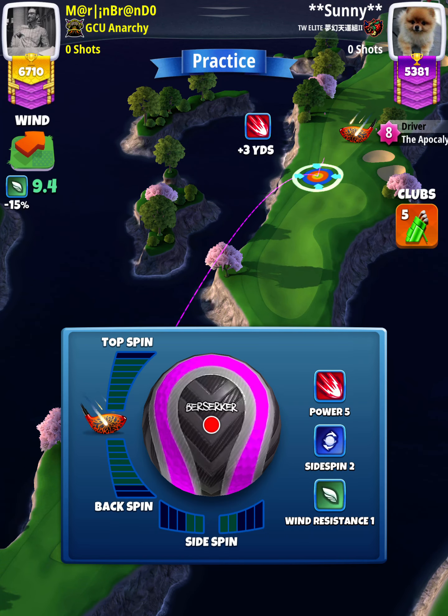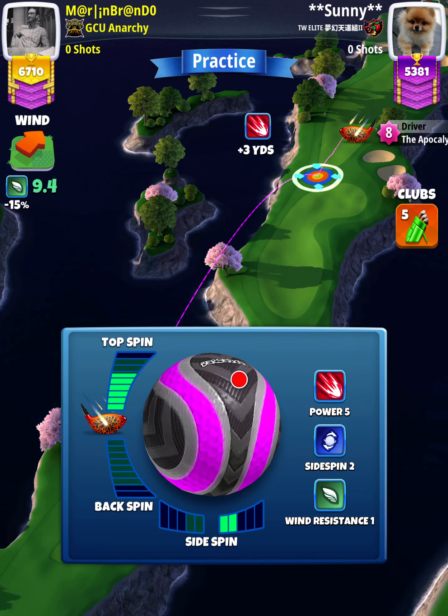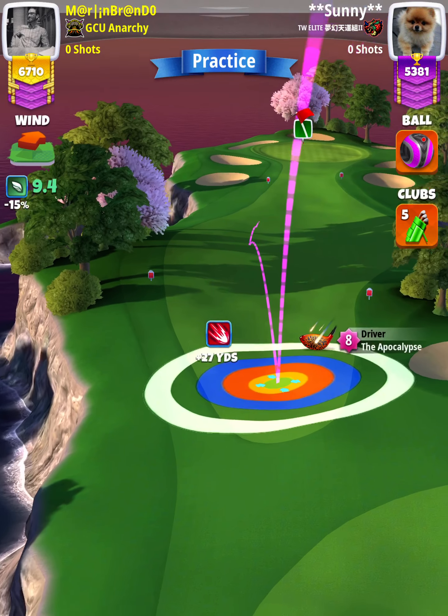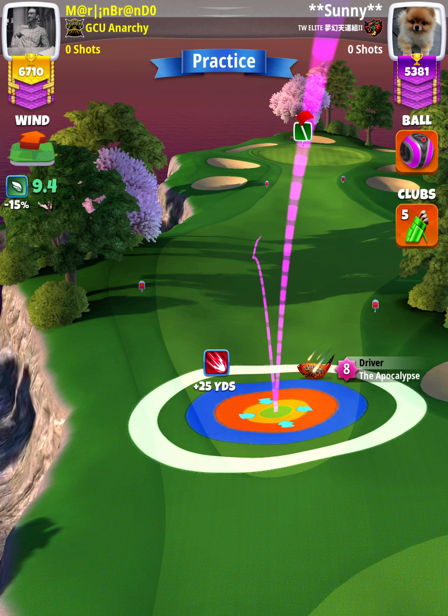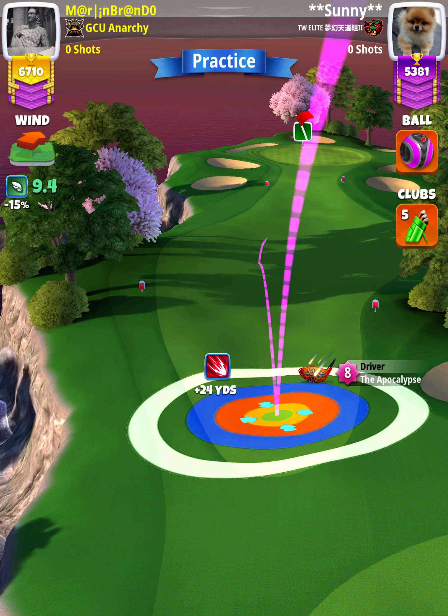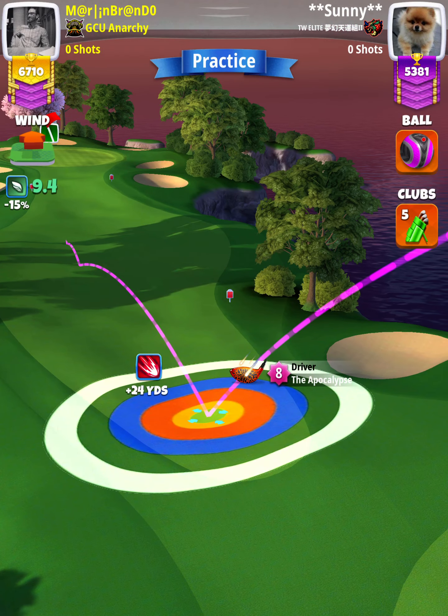We're going to apply 5.8 topspin with two right spin. With an Apoc level five and above, we're going to set up at the top of the plus 24 yard position. Apoc level four, you'll be at the top of the plus 30 yard position, and you want to be centered in the fairway.